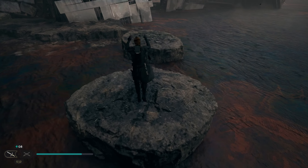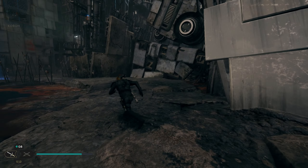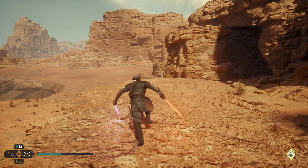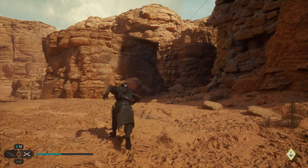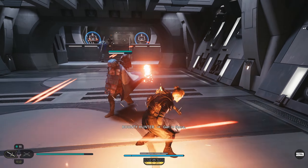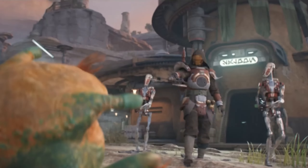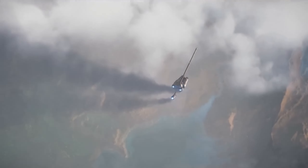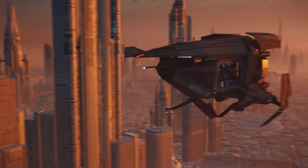It improved upon its predecessor Fallen Order in every meaningful way, especially when it comes to gameplay. There's way more depth to the lightsaber combat, traversal, and platforming. The planets are far more open and expansive, allowing for more exploration. There's significantly more customization. Plus, if you're on PC, there's plenty of cool mods you can get, like the ones I'm rocking for this video. And the story, while with its fair share of flaws, is still incredibly engaging and honestly one of the better Star Wars stories you can get out of this modern Disney era of the franchise.